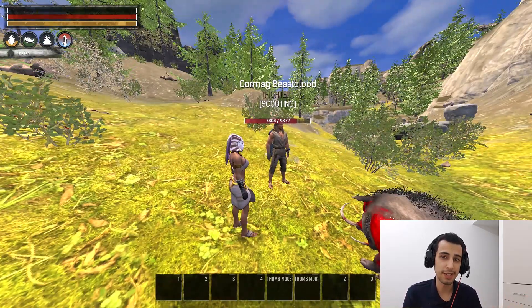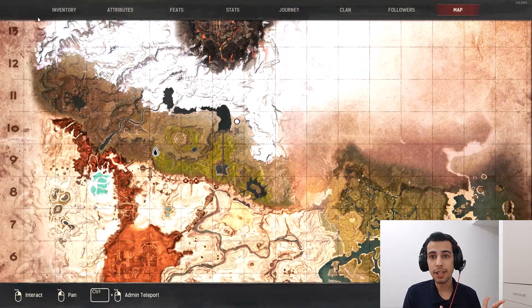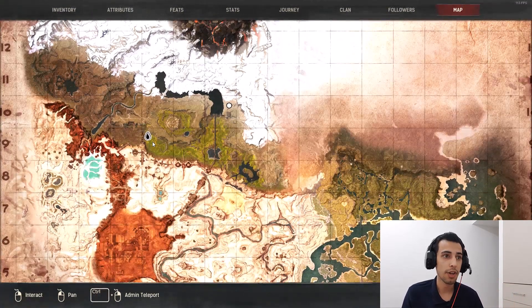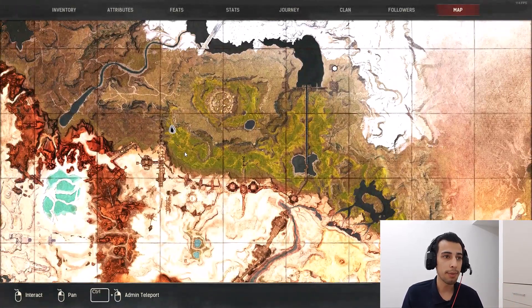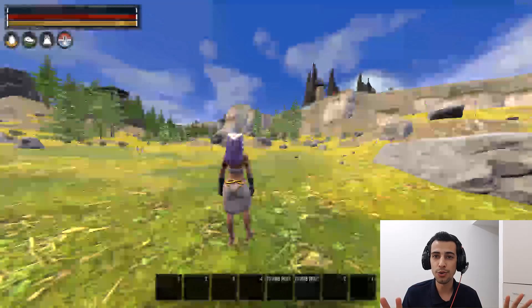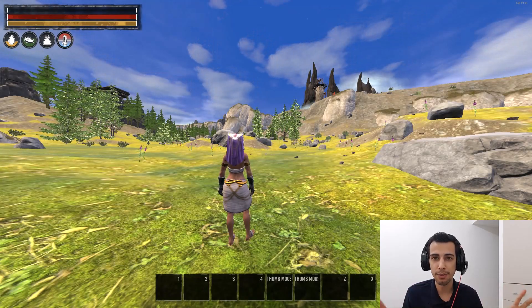The next thing you may need in the commands is how to teleport around the map to test locations, recipes, and stuff. Go to the map and press Ctrl and right-click — that's all you need to know. Ctrl and right-click anywhere on the map to teleport there.